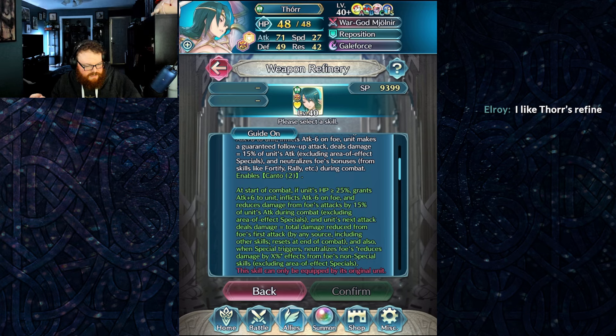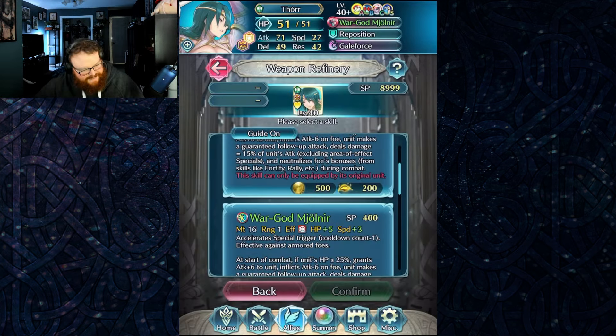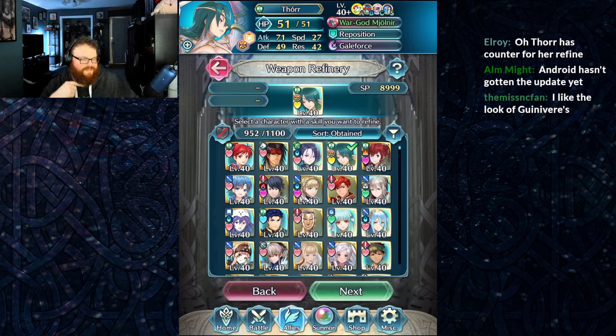I'm so happy — oh my god, my queen. She's actually good, chat. I'm immediately wanting to build her. I'll build her later. Let's look at Shamir.